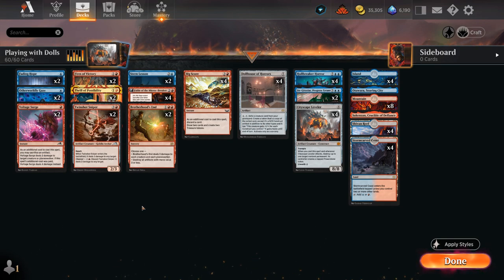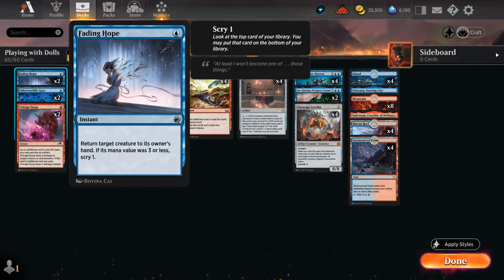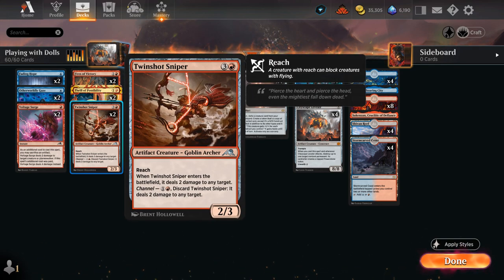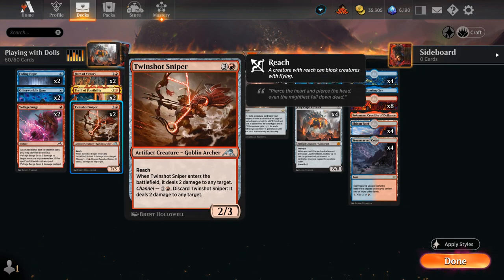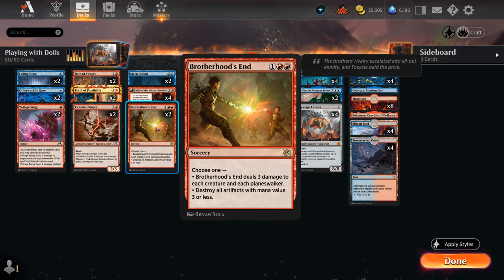We need cheap interaction to stay alive long enough to set up all these synergies. We've got Voltage Surge — which can sacrifice an artifact to deal four damage — Fading Hope as a bounce spell, two copies of Fires of Victory which we can kick to maybe draw an extra card and deal damage to a creature or planeswalker equal to cards in hand, and two copies of Twinshot Sniper which synergizes with Dollhouse. We can channel it for one red to deal two damage to any target, then bring it back from the graveyard for two more damage, and potentially copy it with Reflection of Kiki-Jiki. Channeling also avoids paying taxes from Thalia.